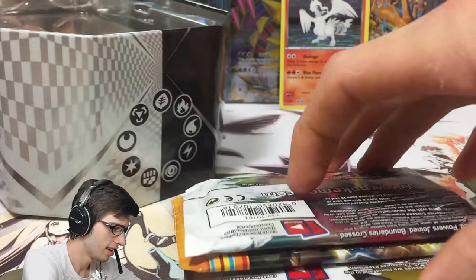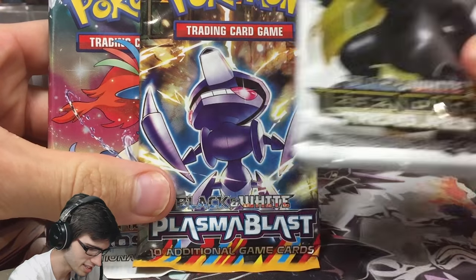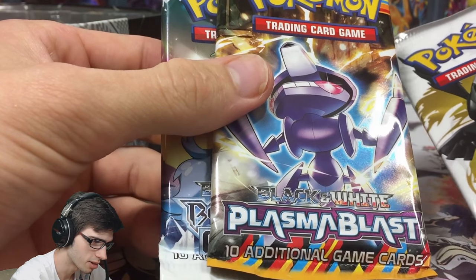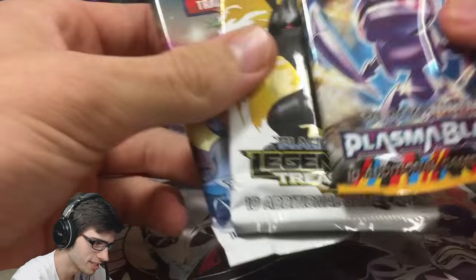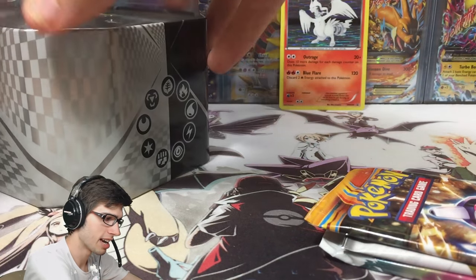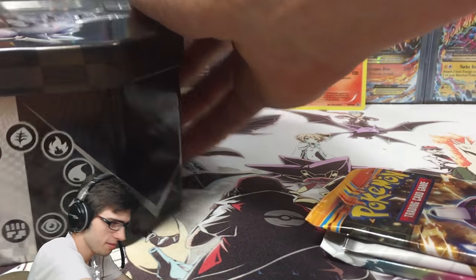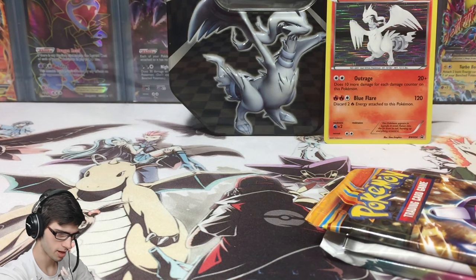I did not expect this - I was expecting Black and White base packs but we got Legendary Treasures, Plasma Blast, and Boundaries Crossed. So we're definitely opening Boundaries Crossed last. We'll go Plasma Blast first because I have the least expectations for that, then Legendary Treasures, and then Boundaries Crossed. We've got to redeem ourselves after my chest pin box opening.